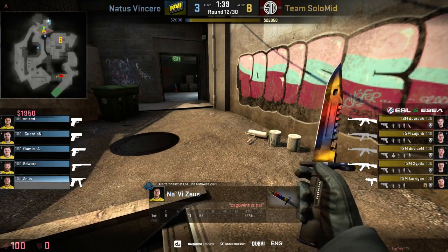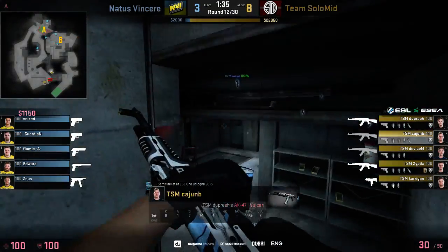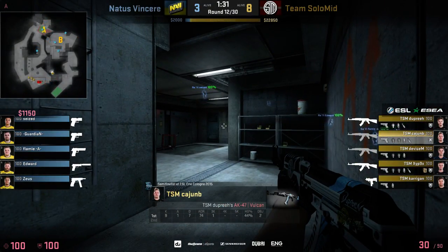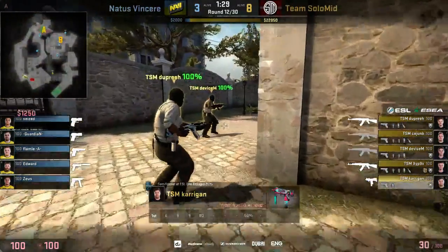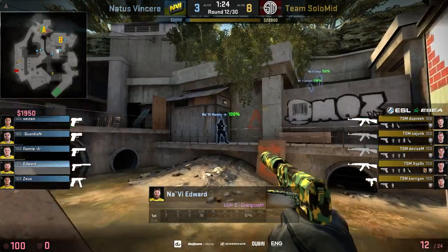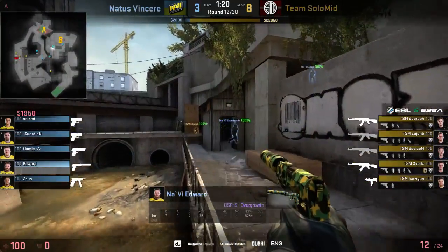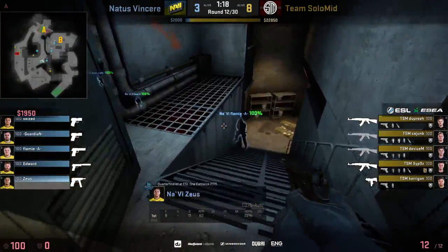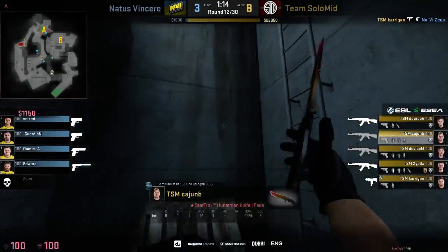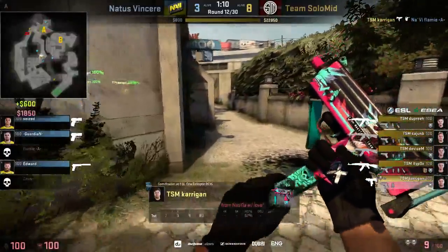Not only was it a 1-round situation, they've also effectively put NaVi on a save — Flamey the only one with a pistol that actually does any damage. Kerrigan does get one and finds another — one guy in the bathroom area. Cease doesn't check Kerrigan's angle. A long rotation coming from Cajun B — TSM players are already on the bombsite. Cajun B finds Edward and it's a pretty well handled round from TSM.